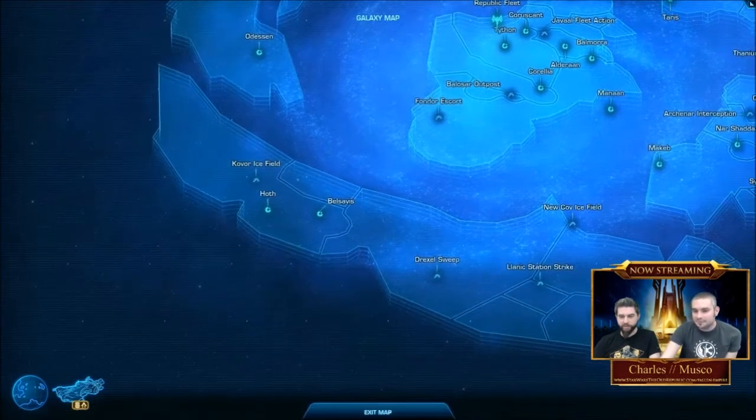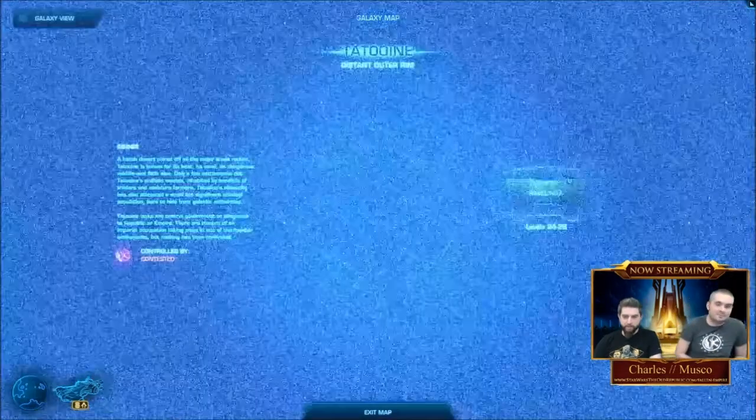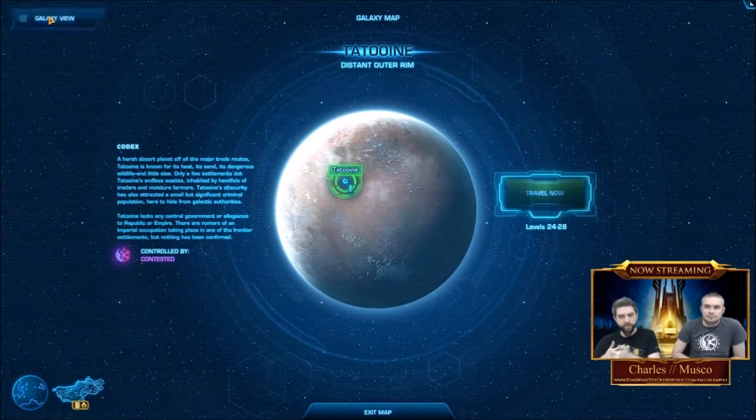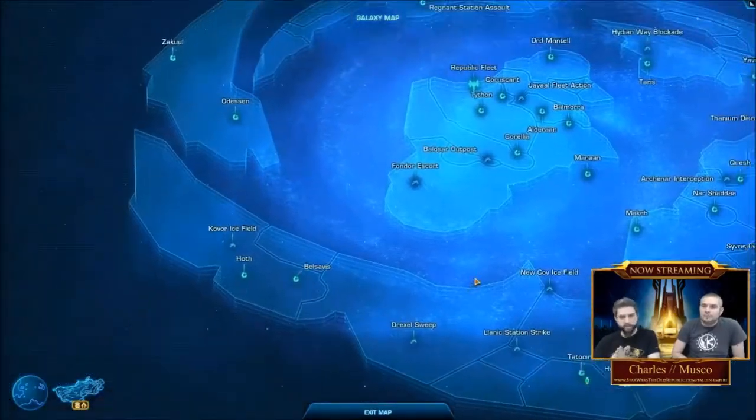Nick's done a really good job here of just scrolling around the map, showing how it moves. Here's a good view of a planet — it shows travel costs and all the usual information that it would have before.